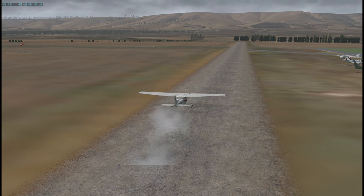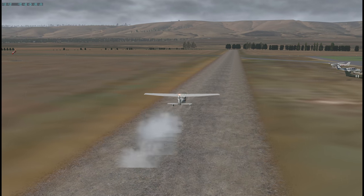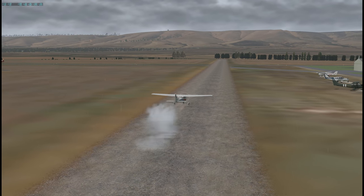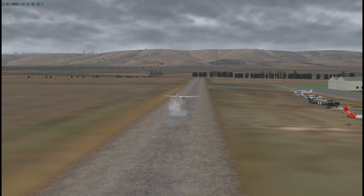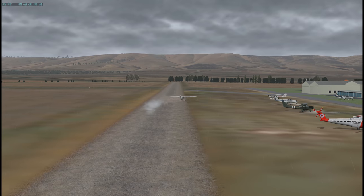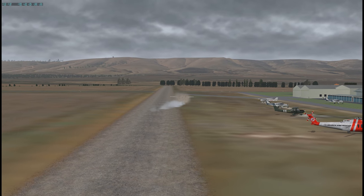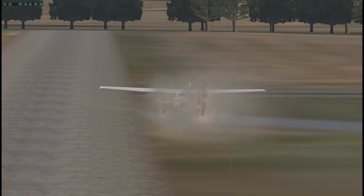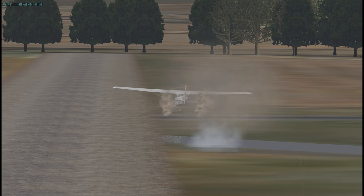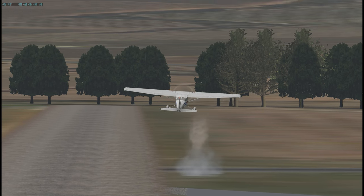Let's get a bit centralised, bit of power. Right rudder — the wind's coming from the right so it's going to want to go that way. More right rudder. Too much right rudder. Full power, there we go. Look at the spray from the wheels. Sliding around and up we go.